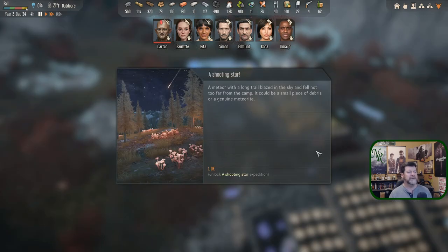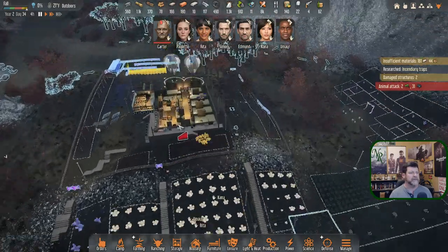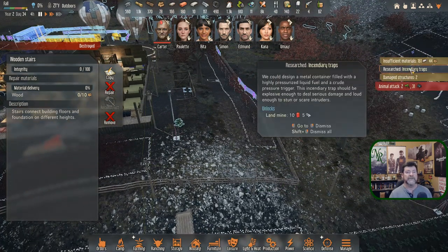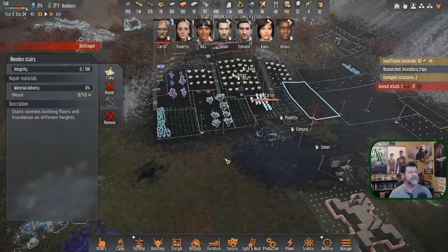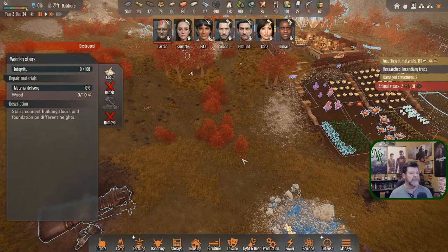A meteor with a long tail blazed in the sky and fell not too far from camp. Last time I did that it was 10 hours away — could be a small piece of debris or a genuine meteorite. Carter's injured, we know that. Destroy the wooden stairs — gotta get those fixed. Research incendiary traps — we could design a metal container filled with highly pressurized liquid fuel and a crude pressure trigger; explosive enough to deal serious damage and loud enough to stun or scare intruders. Let's leave that up so I remember it's there. The attack is happening but we're quite a ways away, so we'll be fine.